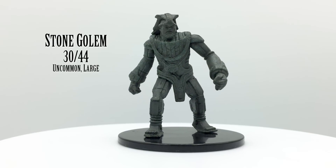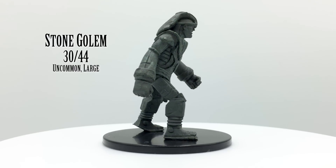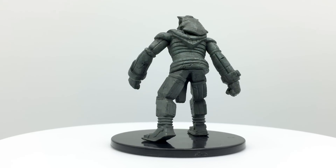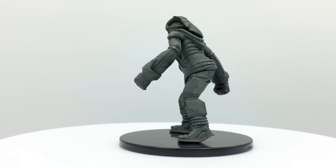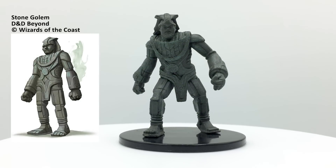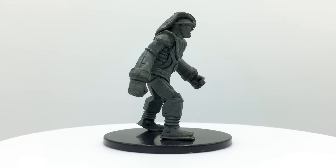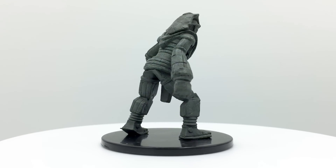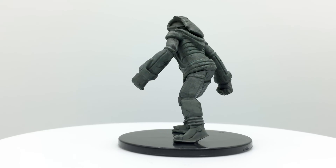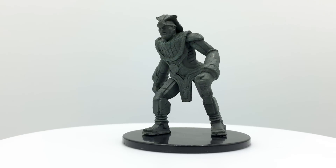Stone golems may be carved to resemble humanoids or beasts, and are often found posing as statues, guarding places such as tombs or lost cities. They have the ability to slow other creatures, as though making them feel the length of time the stone itself has endured. Like iron golems, they can only be damaged by magical or adamantine weapons. They attack by slamming targets repeatedly in melee range. They have a challenge rating of 10 and appear in Tales from the Yawning Portal, Dungeon of the Mad Mage, Princes of the Apocalypse, and Curse of Strahd.